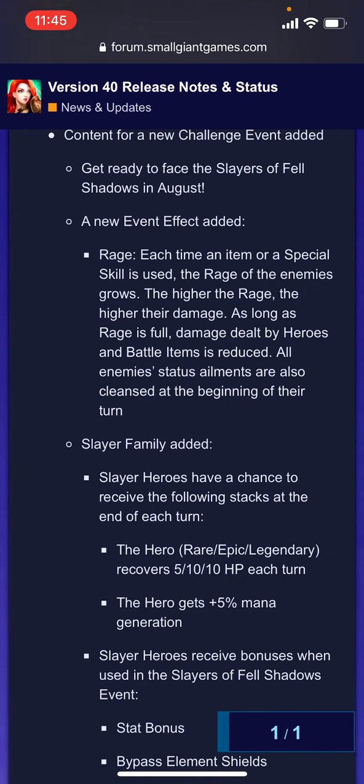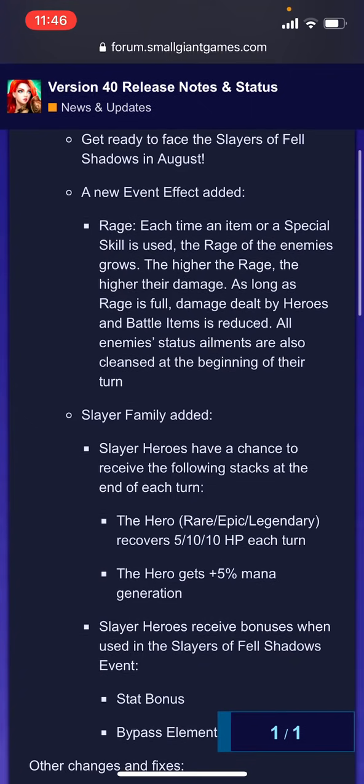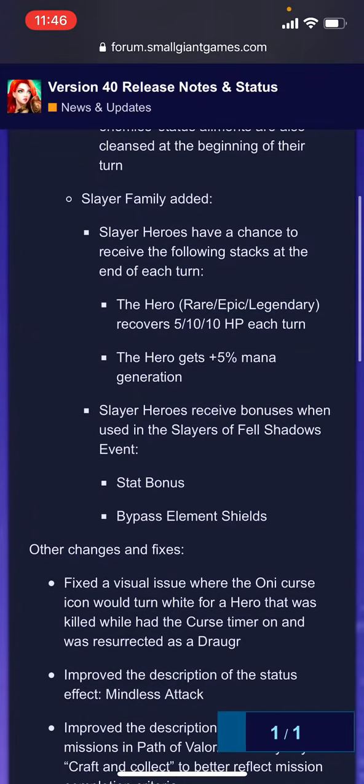If this is capped at 10 stacks, that's plus 50% mana generation, meaning all slow heroes become functionally fast after 10 turns. They've opted for guaranteed stacks but reduced the overall stack count, which I think is a better change. Slayer heroes also receive bonuses when used in the Slayers of Fell Shadows event: a stat bonus and bypassing the element shield, so you're not as constrained by the color of the quest. More incentive to pull these heroes.